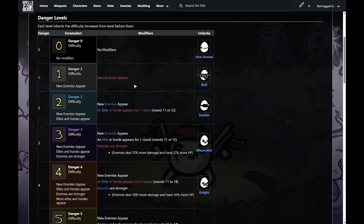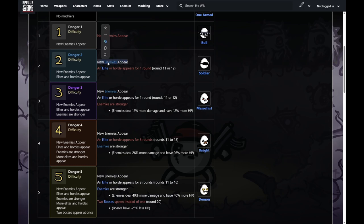There are six different danger levels starting from zero. Each subsequent danger level inherits the difficulty increases from the level before it. At level zero, there are no modifiers — nothing is affected in the game. Danger level one, new enemies appear. Danger level two, more new enemies appear. I think just getting to danger level five and playing at max difficulty is the most fun, but you can go in depth on that on your own.